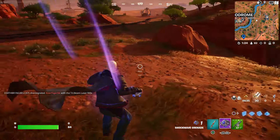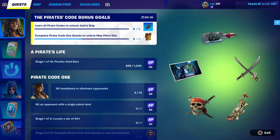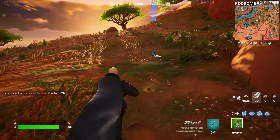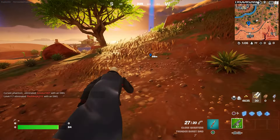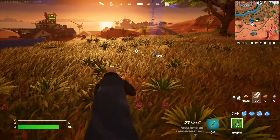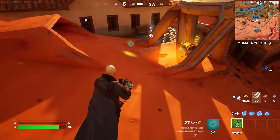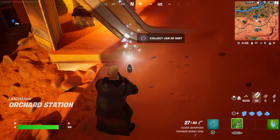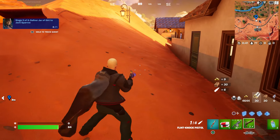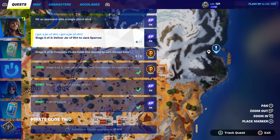We're going straight over there to complete this challenge. We got here pretty fast - we're already very close. It does say you need to locate a jar of dirt, and it's going to be right over here. There it is - there's your jar right there. Let's grab that real quick. There you go. Now it says deliver it to Captain Jack Sparrow and he's all the way over here.